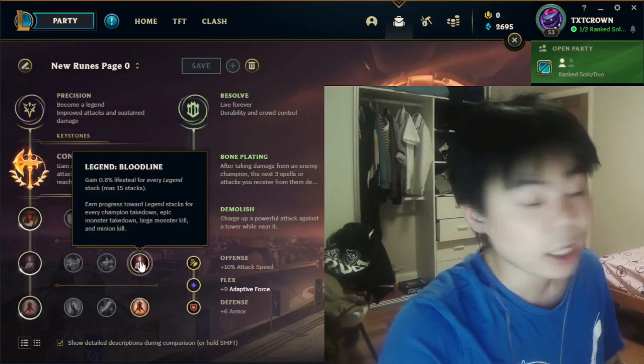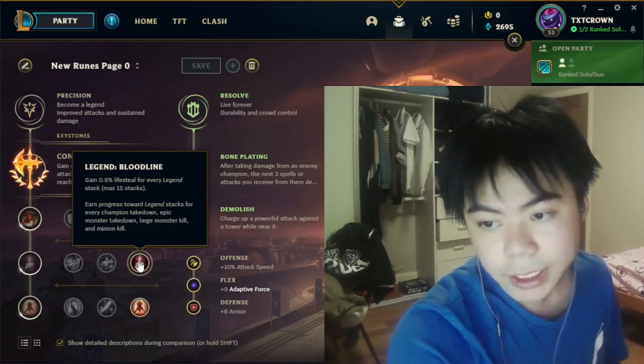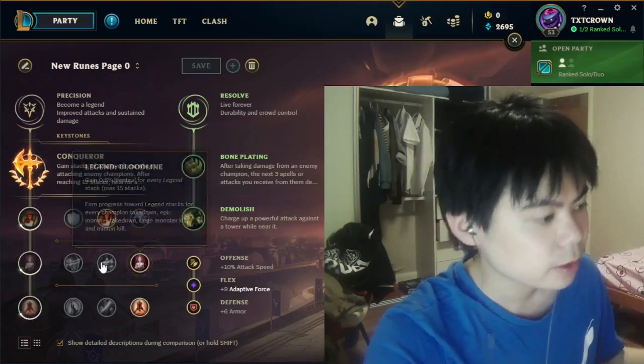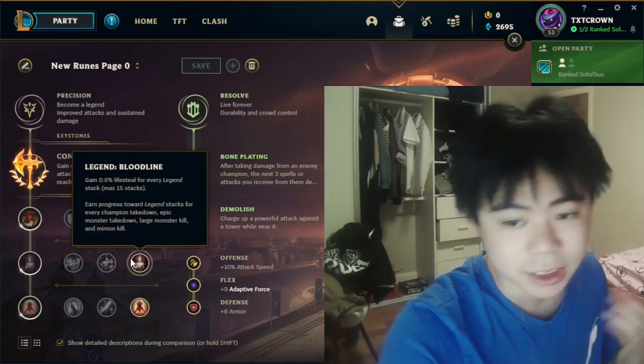For Legend, I go Bloodline. Bloodline is really nice because it gives you sustain later in the game so you don't need to build lifesteal items, and you can stay on side lanes for a really long time. You can go Tenacity as well if you're against a lot of CC, but not having sustain later in the game feels really uncomfortable.